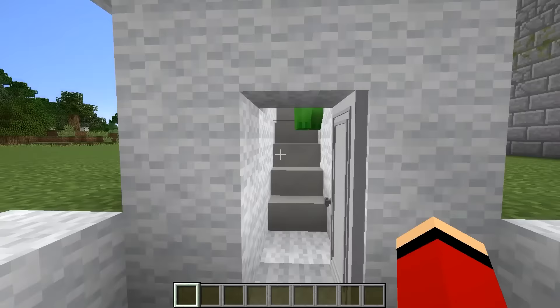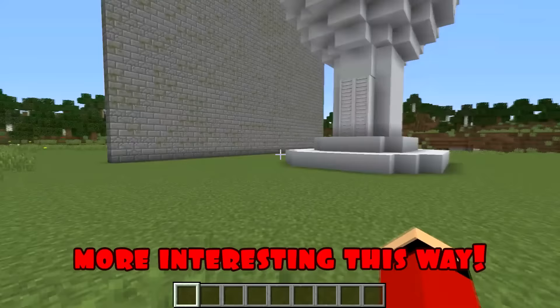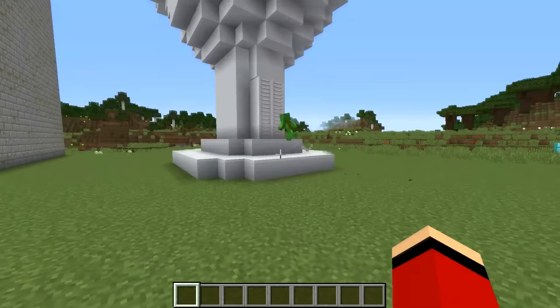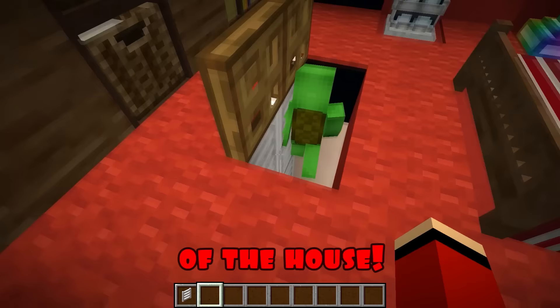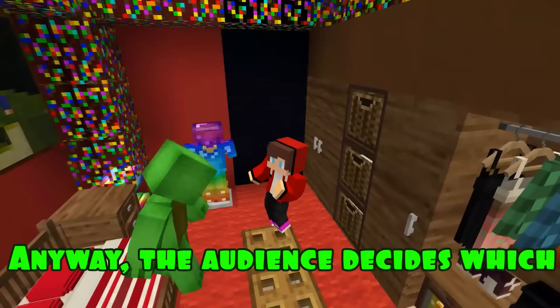Come on, let's go see what you've built. Wow, JJ, but why does your Skibidi have your face on it? That's not fair! I just thought it would look more interesting this way. Now, Mikey, I suggest you find your way into my house. That's easy — I can see where these stairs lead. And here I am inside! Not bad, Mikey. Now check out the inside of the house. That's great, JJ. You've done a great job fixing up the house, but still not as good as me. Anyway, the audience decides which one of us built the house better.